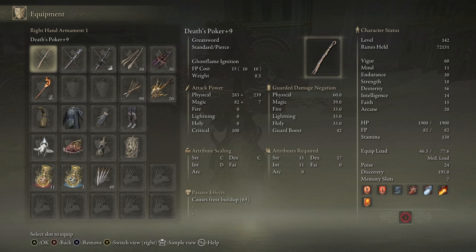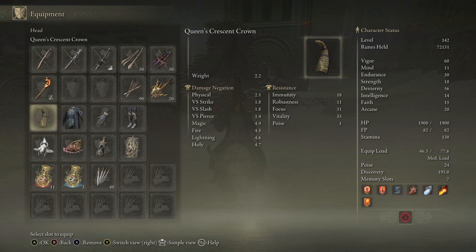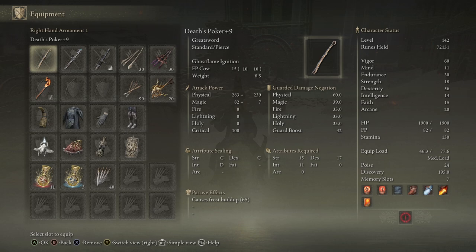The second item can be the deathbird poker. It can be plus seven or plus six, that's fine. The requirements are low too: 17 dex, 15 strength, 11 int — that's not bad. If you don't have the int, just use Rennala's crown or drink the physique for plus 10.